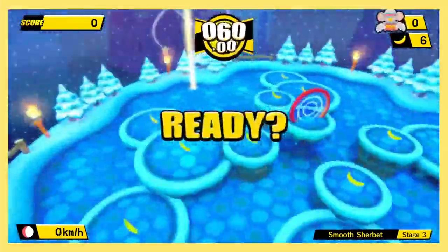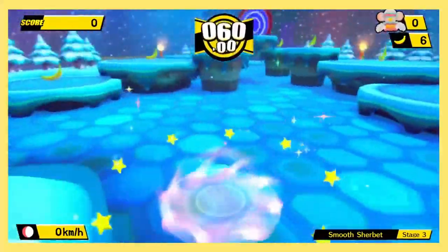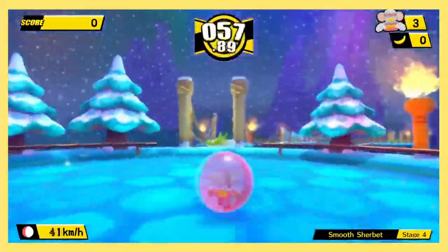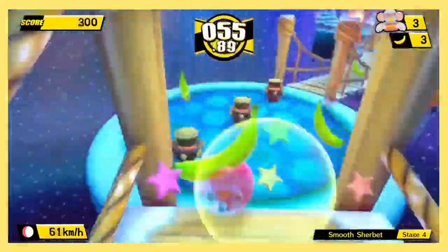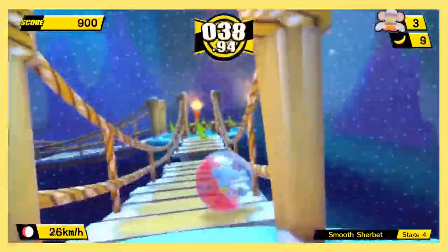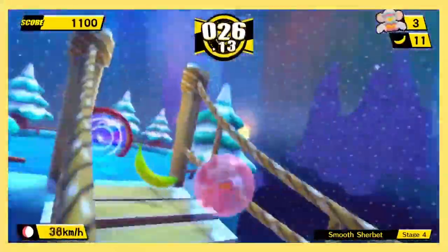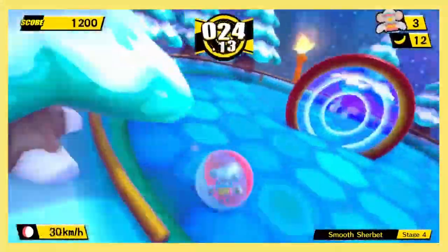Stage 3 is pretty self-explanatory — this is straight-up impossible. Stage 4 starts off with our favorite bumper boys, but after we weave through it we come face to face with some bridge gaps. If you have enough speed or go at a good angle, you should be able to bounce right through.